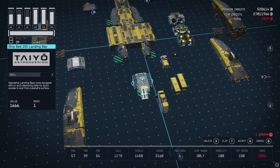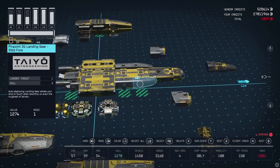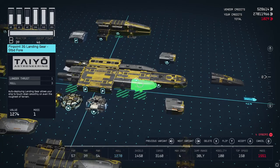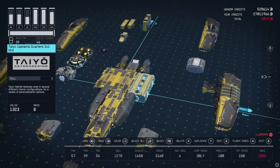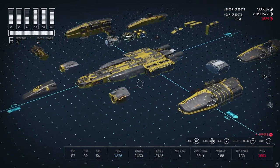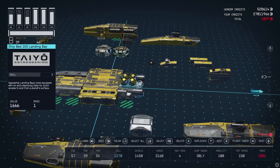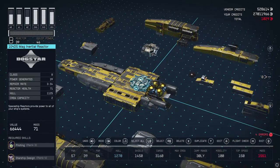You will attach your Ship Bed 200 landing bay from Tayo, then start putting on gear. Put Pinpoint 3G landing gear here — you can transform these into different versions — you'll have six total: some here and two that go in the back. Then we're going to take our gas tanks and plunk them right over the landing bay, and then attach the MAG-FOR 104-DS MAG Inertial Reactor right behind that.